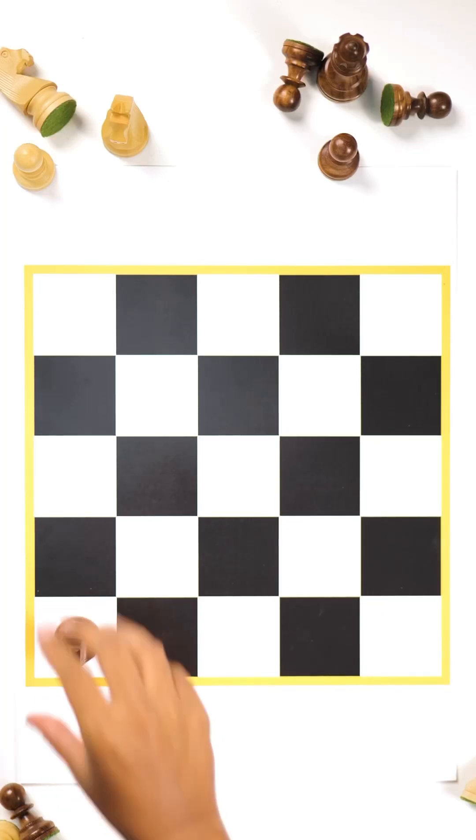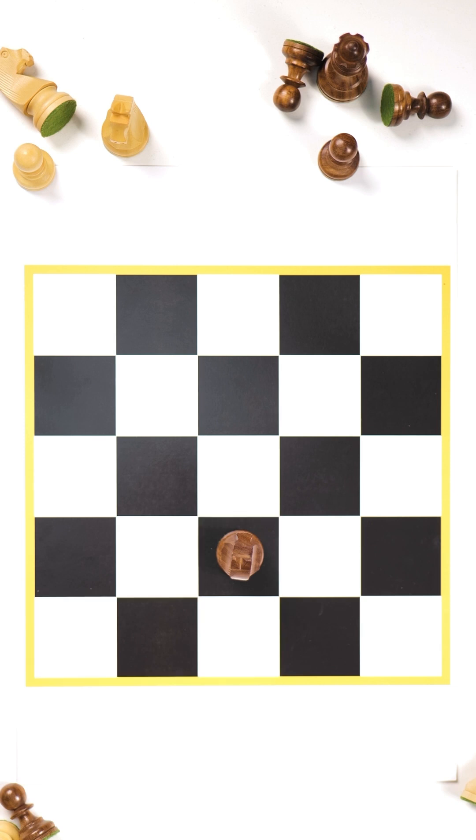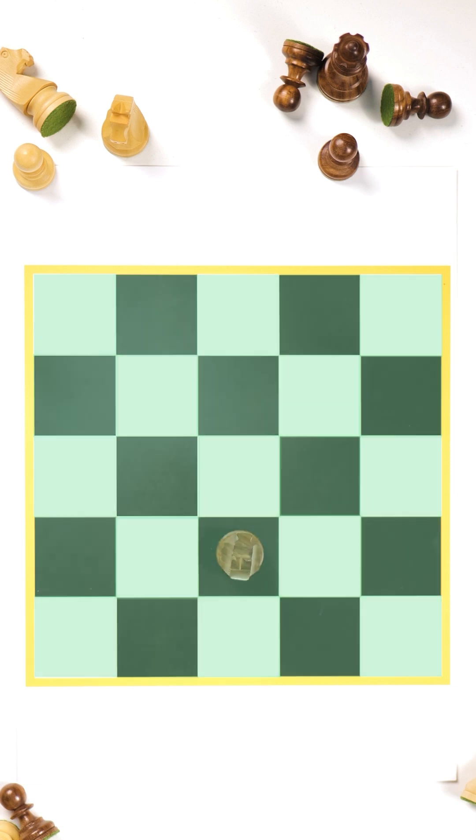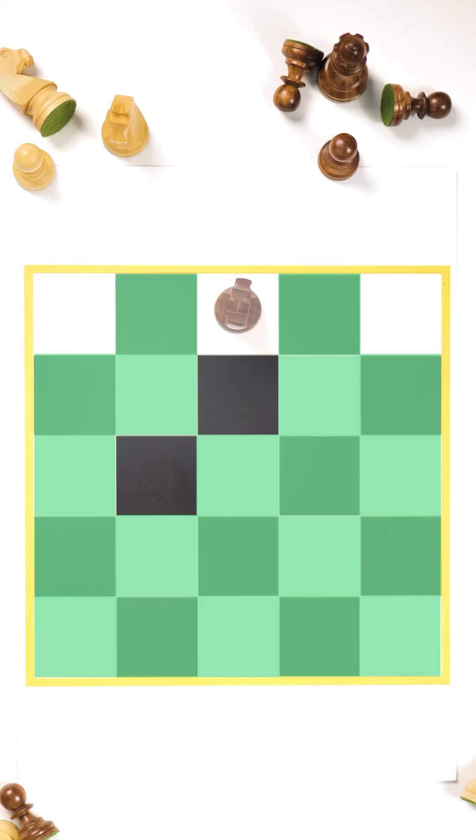On a 5x5 grid, a knight starts here and keeps going in its typical L-shaped move. The goal is to cover each square exactly once and end here. And the knight's tour is complete.